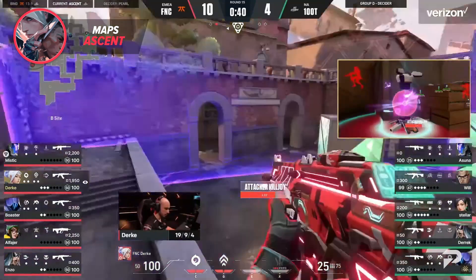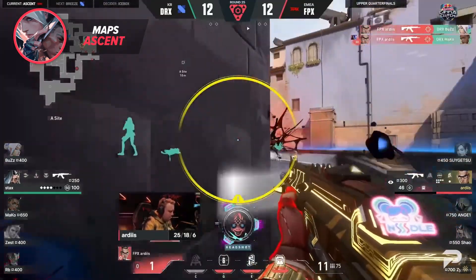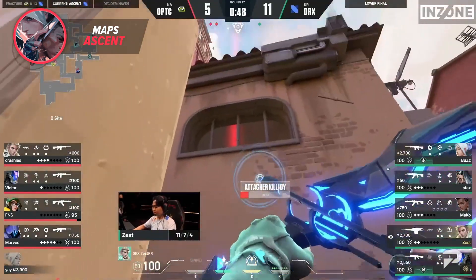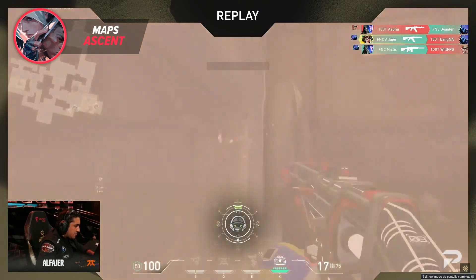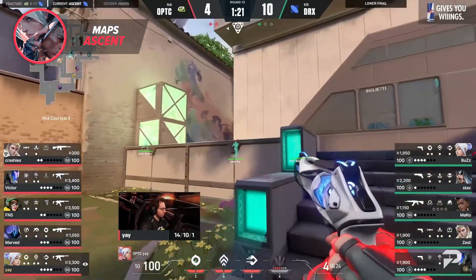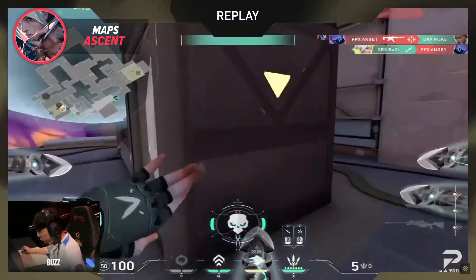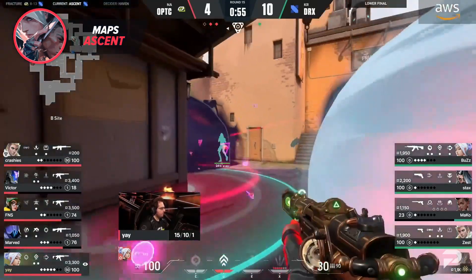Omen's teleports are also nice for taking advantage of the verticality Ascent has on the bombsites and mid. Killjoy fell out of the meta on Ascent for a short time while Chamber was at his peak, but after the nerfs, teams are once again remembering why she was so powerful. KJ's ability to stall and displace enemies is fantastic for Ascent's tight corridors leading to both bombsites, while also keeping an eye on mid. Killjoy's ultimate is unmatched for clearing out both A and B bombsites. Rounding out our Ascent draft is Jett, who is fantastic for taking advantage of verticality, contesting mid relatively safely, AWPing long angles, and creating space with her Smoke Dash combo to break out of the compact A and B main entrances.